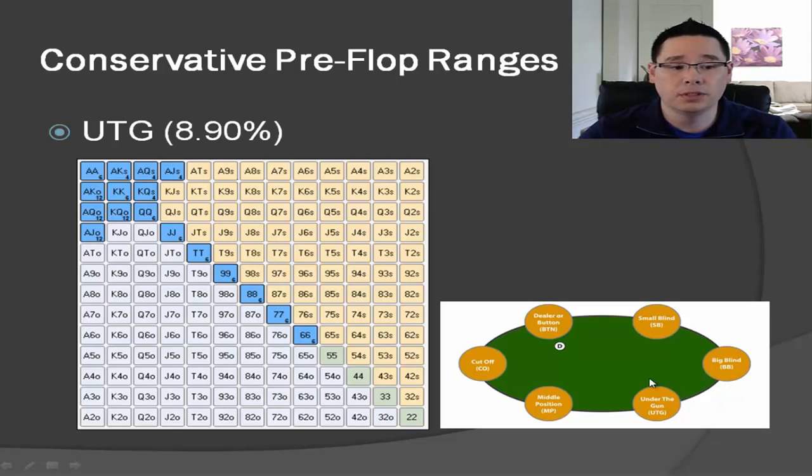For under the gun, I'm recommending roughly a 9% range, which is pocket sixes plus, ace-jack plus, and king-queen plus — nothing else. We're not playing any smaller pocket pairs or anything else; we're only playing this really tight range. This is because of our positional disadvantage — we need to play tight ranges because we're going to be out of position, and if we're playing mediocre cards we're going to get ourselves into a lot of sticky spots.